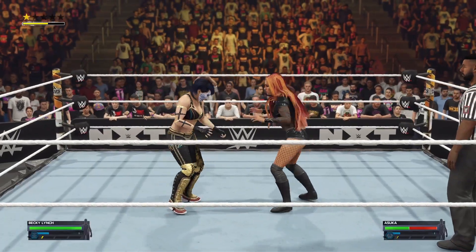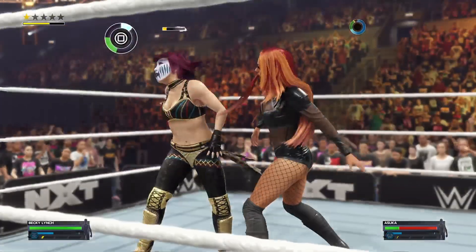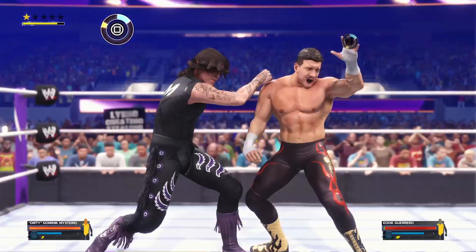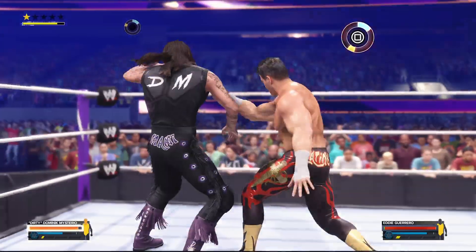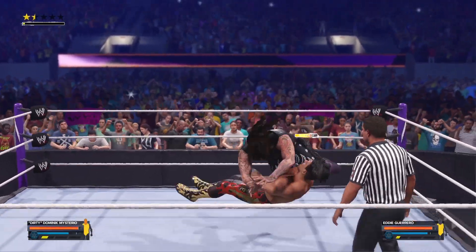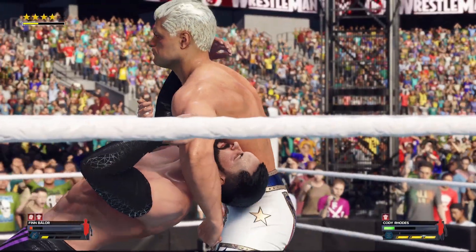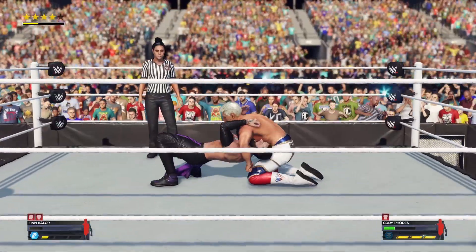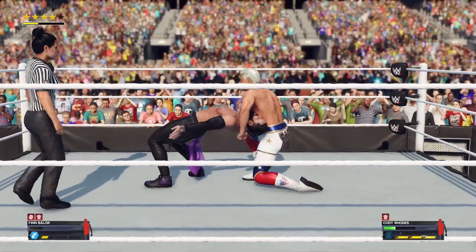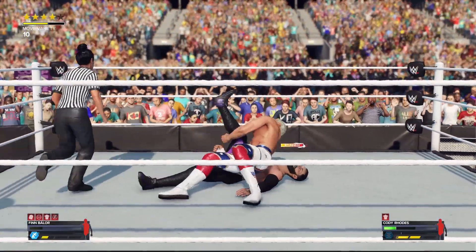A new feature that we do see in the matches is the brawl system, in which you have to hold down your attack button then release it just at the right time to strike back at your opponent. This makes for some very climactic fights while in the middle of the ring, and just seeing two wrestlers punch each other until the other one misses and falls makes the match much more exciting. Another new feature that you can use to secure your victory is the newly added super finishers, where having a stock of three finishers allows the player to use all of them up for a bigger and flashier version of the wrestler's iconic move.